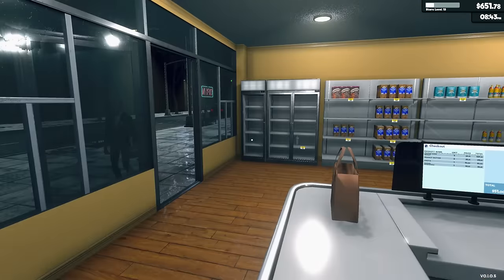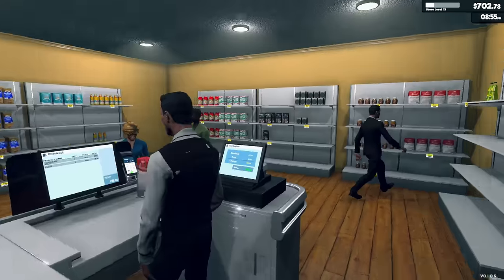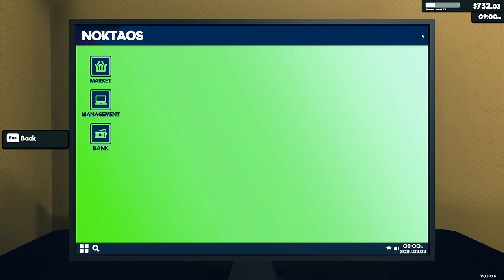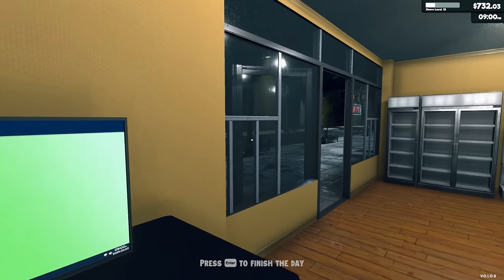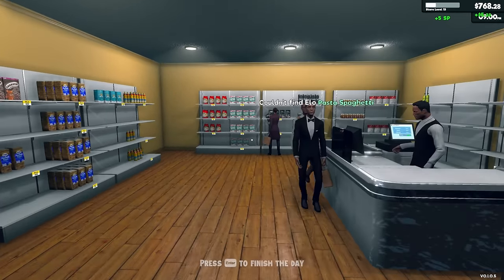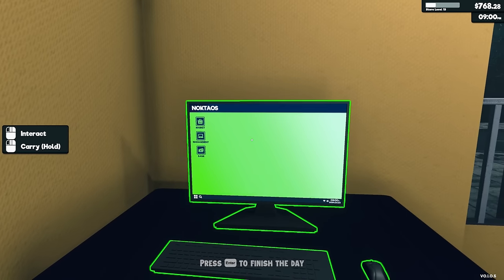We've got enough money now. I think we're good on everything, we just need some more food. Let's order two pasta, two rice, three salt — and also do something for the fridges. We almost have enough money for another expansion. I'm thinking we'll restock everything to full, and the money we make from that should get us enough for an expansion.